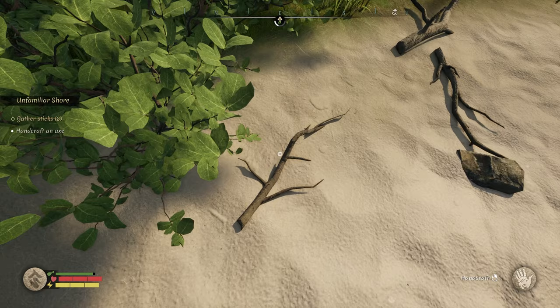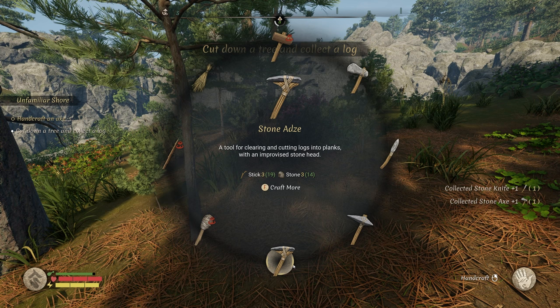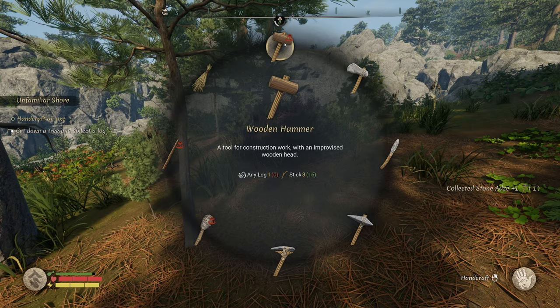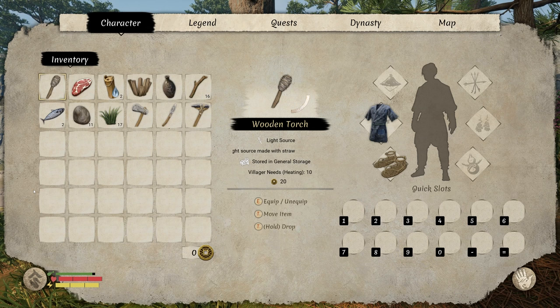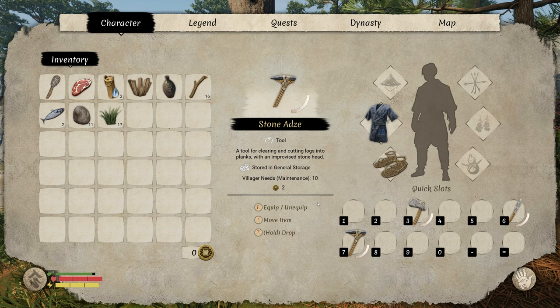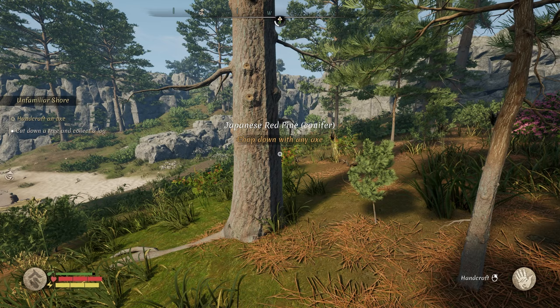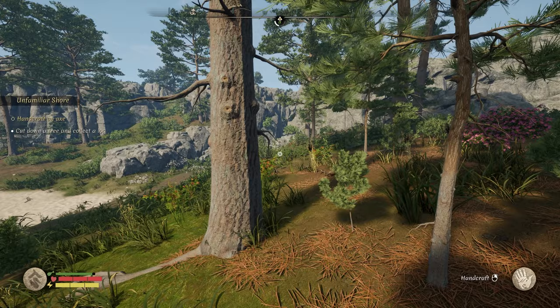We need some more sticks because we need to make some tools. You can hit Q and it brings up a hand crafting menu. We're going to craft an axe and a knife. We don't need the pickaxe yet — we'll need that in a minute. The adze and hammer — what do we need, a log? That'll come. I'm going to jump into my menu. Knife will equip in six, and our adze will equip in seven. Torch we'll put in zero. We don't have any cooked food, but we have water.